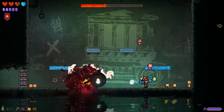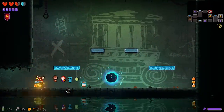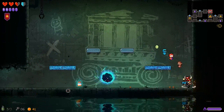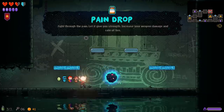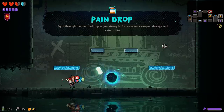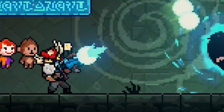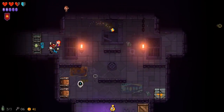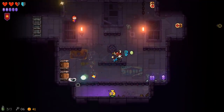I think we're good. As long as we're hitting him, he's melting. We got lots of coins out of that. He died and we didn't lose too much health. We got pain drop — increase your weapon damage and rate of fire. I can live with that. Two challenge rooms — before we do those, let's get our item on this level in case it's one that protects me from explosions, because I need protection.